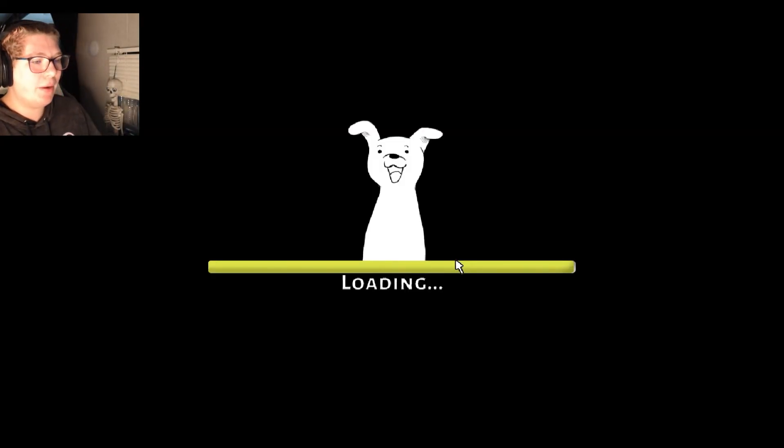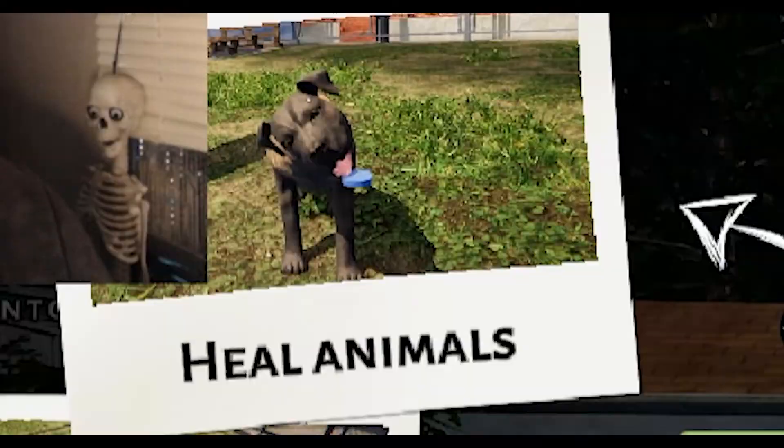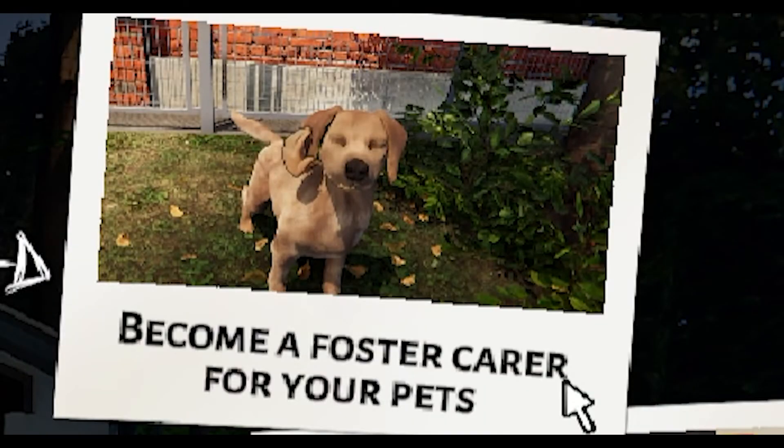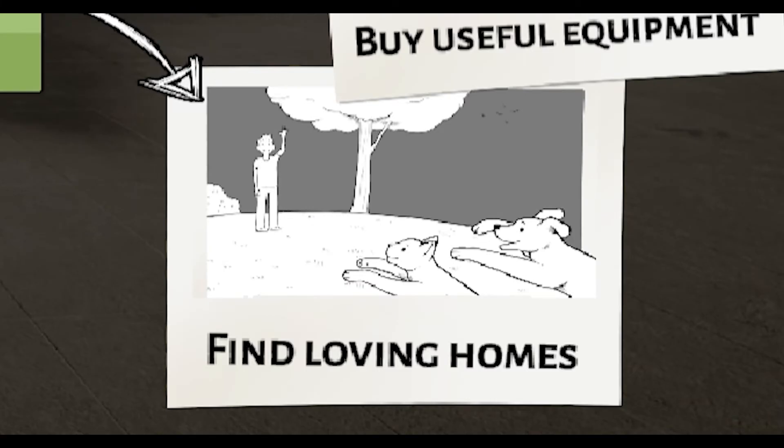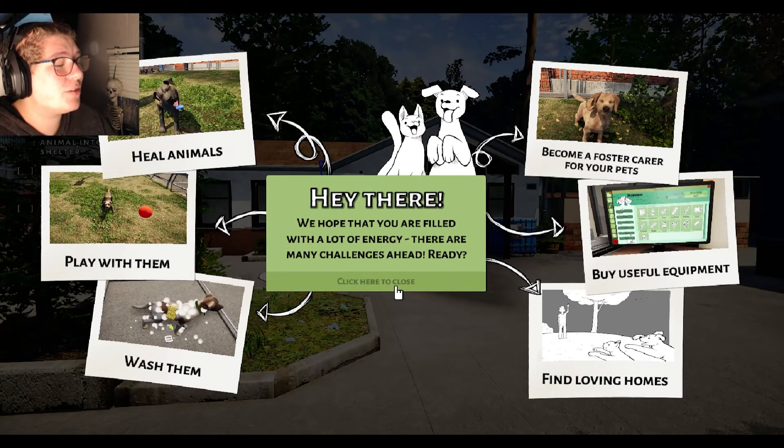A little meow. So we have to do: heal animals, play with them, watch them, become a foster carer for your pets. Buy equipment and find loving homes for the babies. We can do that today.